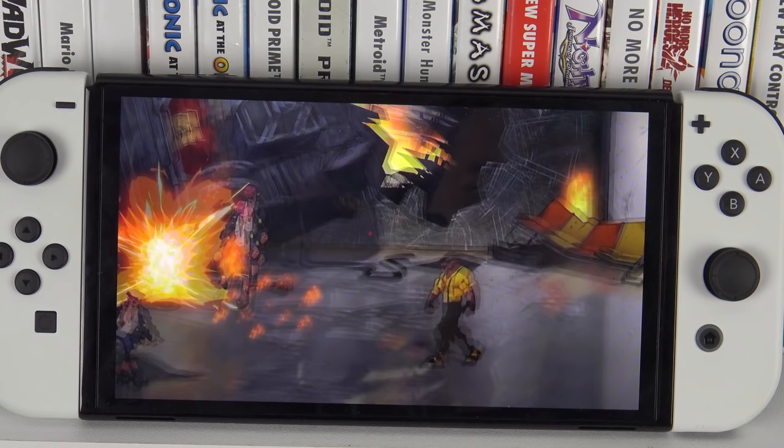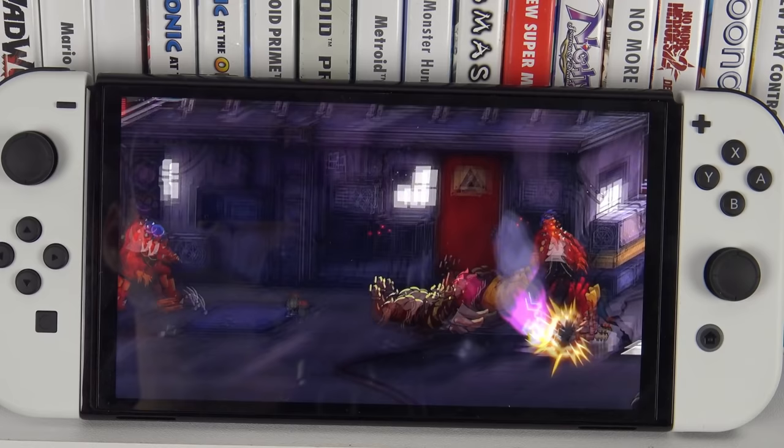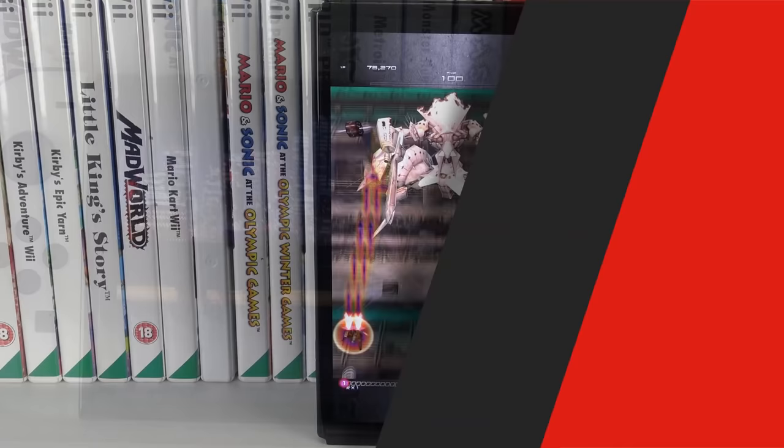Streets of Rage 4 may be one of the best titles to showcase the OLED. This is a game of very deep colours, with so many neon colours too. Every element on the screen looks so rooted in the world. It's also the kind of game that looks really good in 720p, which is key when playing in handheld mode. What you get is a really crisp image with colour bursting out from every facet. This one's a must play.